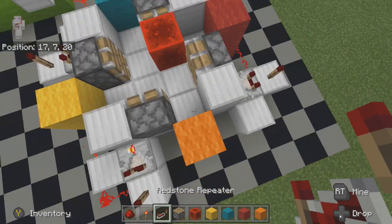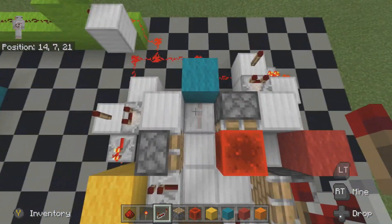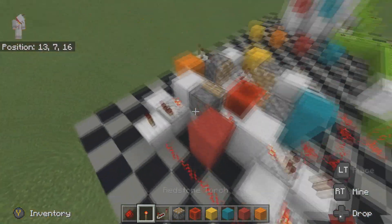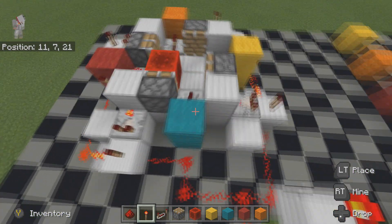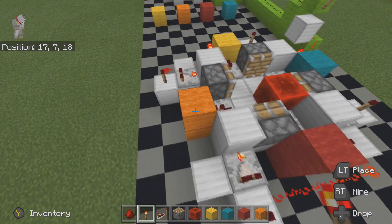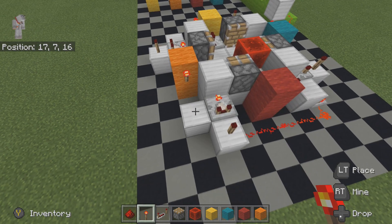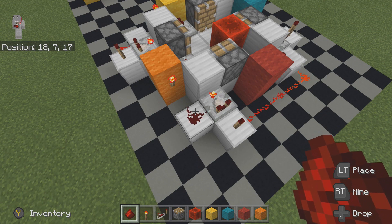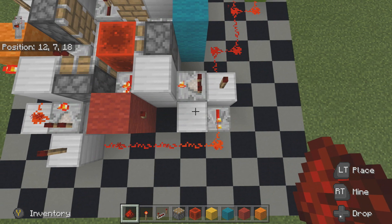Now we are going to place repeaters facing out into each of the colored blocks. We're going to have power on this one, so stick a redstone torch on there — there, there, and there. It is important that the redstone torch is facing the block that is sticking out. We're going to place a redstone torch on there; this is going to stop the thing activating all the time.